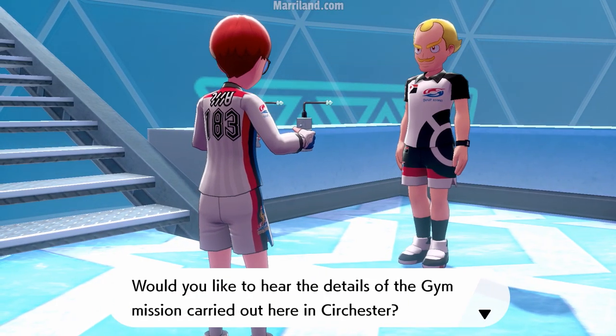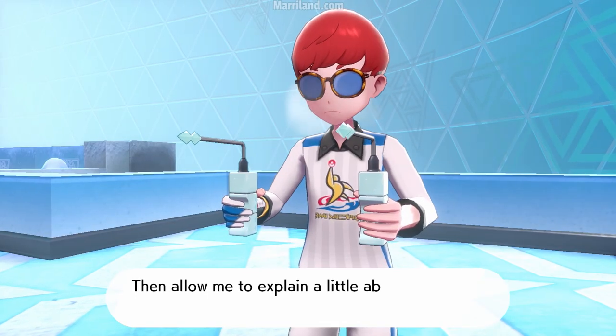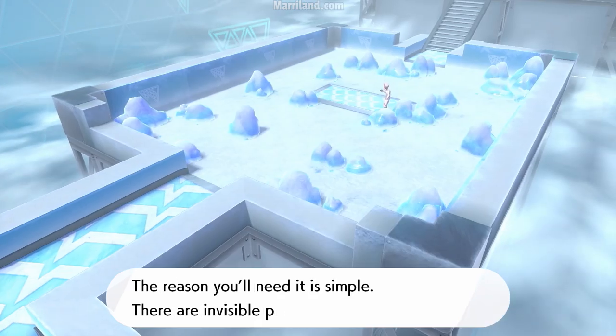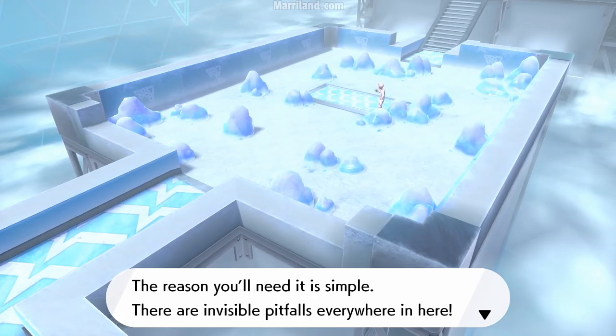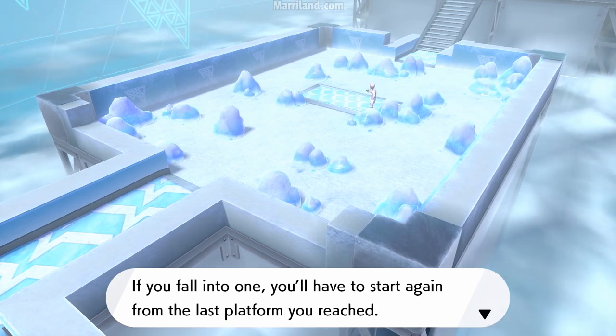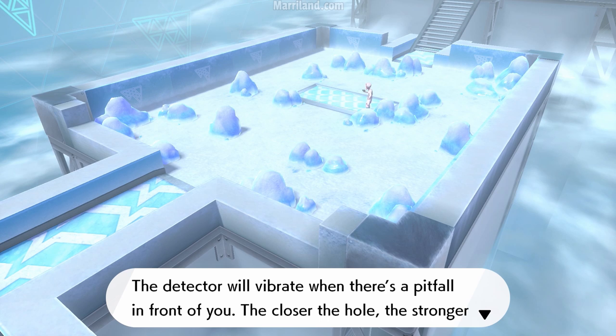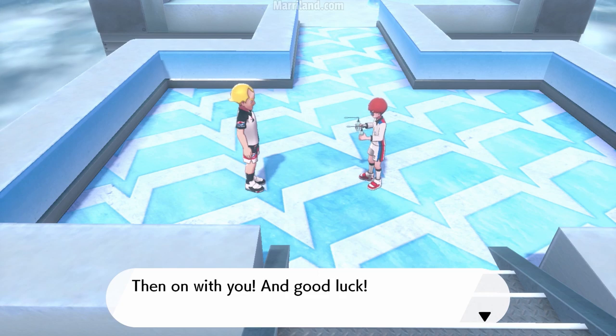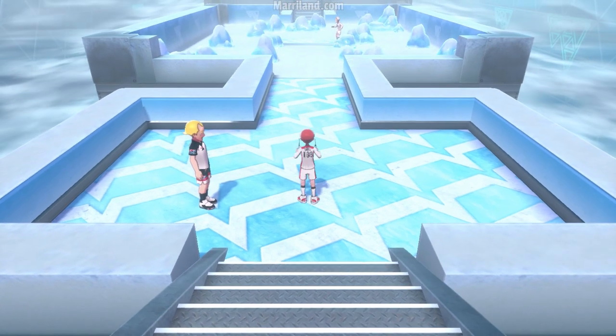Would you like to hear the details of the gym mission carried out here in Surchester? Allow me to explain a little bit about the trap detector you hold in your hands. The reason you'll need it is simple — there are invisible pitfalls everywhere in here. If you fall into one, you'll have to start again from the last platform you reached. The detector will vibrate when there's a pitfall in front of you. The closer to the hole, the stronger the vibration.